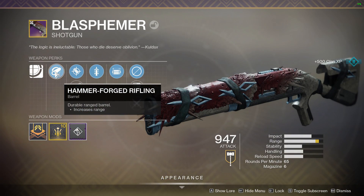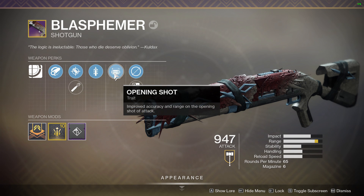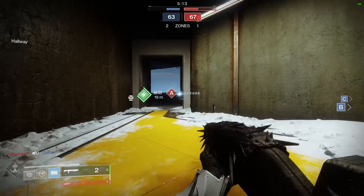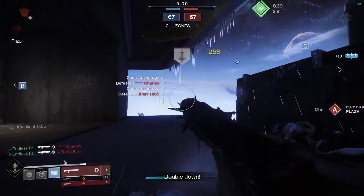Endless Fall's roll comes with Hammer Forge Rifling, Accurize Rounds, Quick Draw — which is a very nice trait to have on a shotgun, especially for Slug Shotguns — and Opening Shot, which extends that kill range by about half a meter. It's pretty nice. His also comes with a ranged masterwork. Unfortunately, I did not have an Icarus mod on his account to apply it.